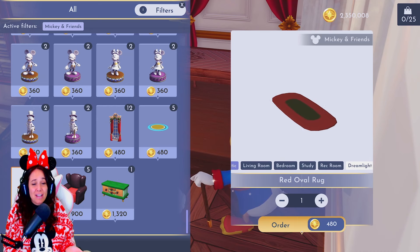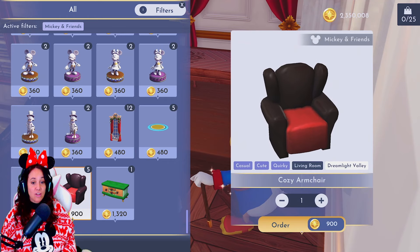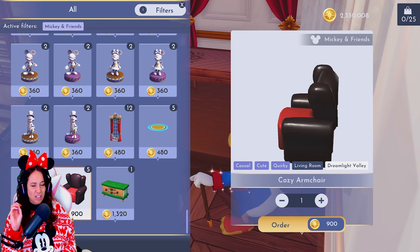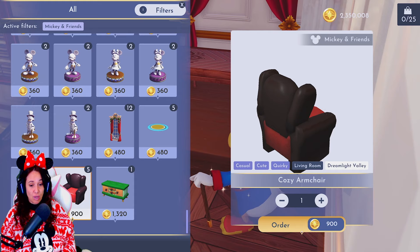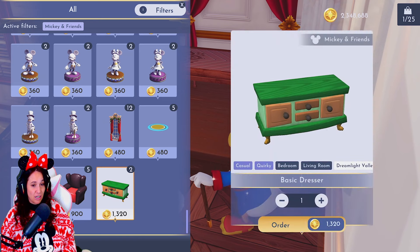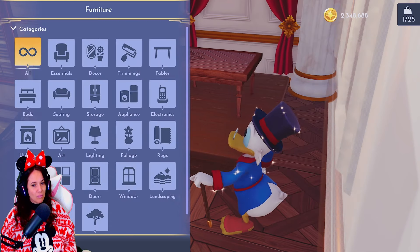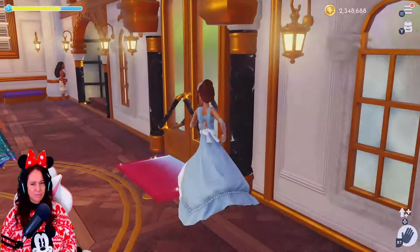Mickey and Friends has been hardcore in my shop the last week. I recently got a red oval rug and also this cozy armchair. I had started making a separate video for these items but scrapped it, so it's a perfect time to share them now. I'm really glad I get to go over these items and share my findings from the past few days of shopping I didn't record.